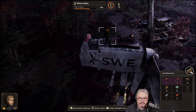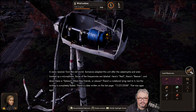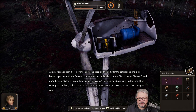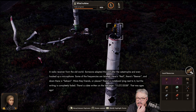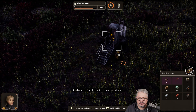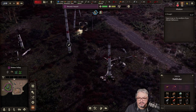Some of the frequencies are labeled — here's red, there's beaver, and down there is Sahara. Were they friends? Or places? There's a notebook lying next to it, but the writing is completely faded. There's a date written on the last page — November 27th, 2038. That was ages ago. A radio receiver from the old world — someone adapted this unit after the catastrophe and even hooked up a microphone. Some of the frequencies are labeled: red, beaver, and Sahara. Were they friends or places? There's a notebook but the writing is completely faded. November 27th, 2038 — that was ages ago. I missed that one. Good job.